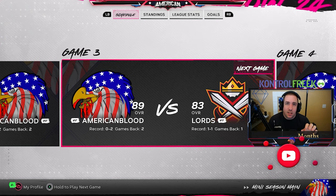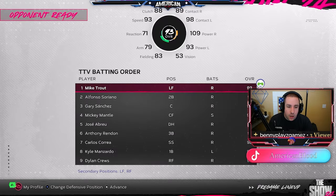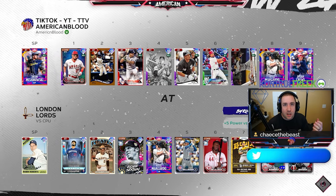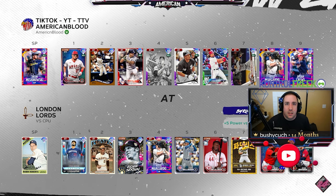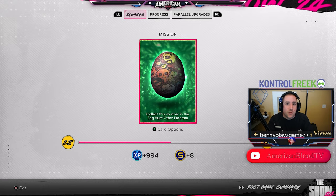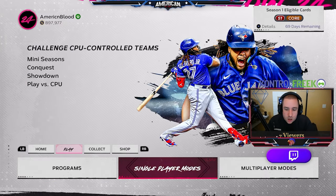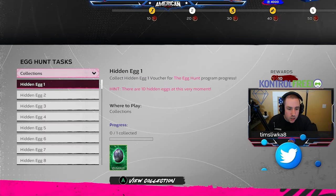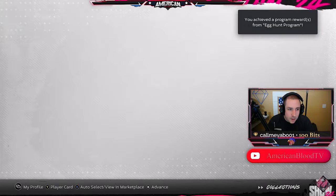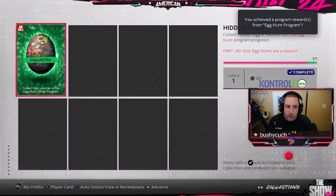We're going to play a game on Mini Seasons — this supposedly gives you an egg. We'll play on Veteran to also knock out some missions for packs. We won a Mini Seasons game, but just a fair reminder: it has to be on All-Star in order to get the egg. You must win a Mini Seasons game on All-Star. Going back to the program to collect: egg number one was the Moments, and egg number nine is Mini Seasons, which we just did.